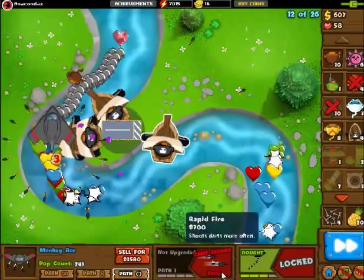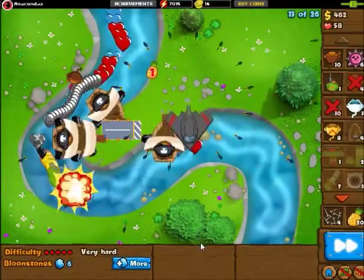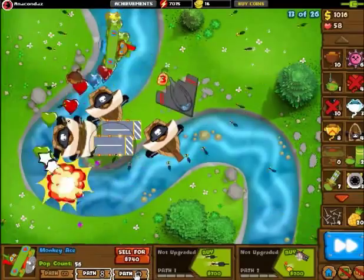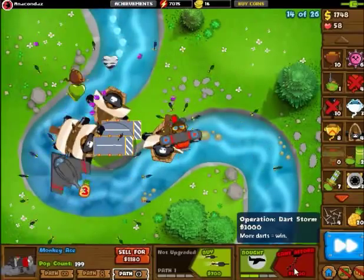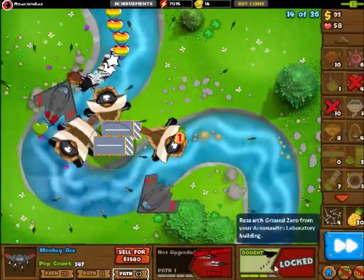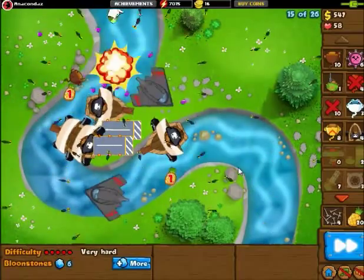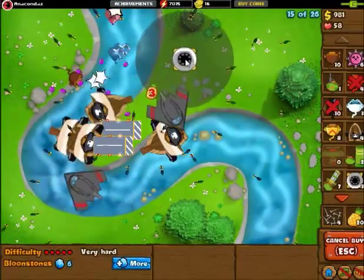I do something different here — I sell one of my aces to get the Operation Dart Storm, which I feel is a pretty good decision. I realize I'm running out of road spikes and I can't keep saving myself much longer. I'm just gonna have to go to the Operation Dart Storm. It's much more effective than relying on two 0-0 aces. So if you have to take that drastic measure, go for it. Operation Dart Storm is the cleanup machine. Once you get the aces up, it's almost trivial — unless you're getting MOABs, which I am this time around again. The entrance is very, very close to the exit, so — Spike Factory.